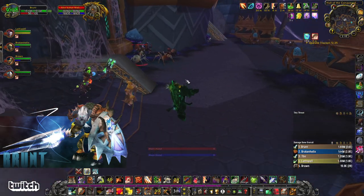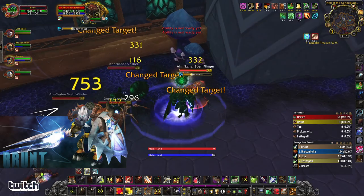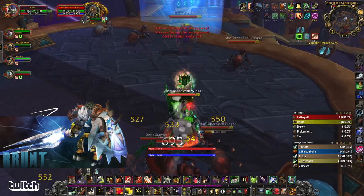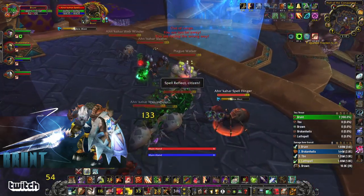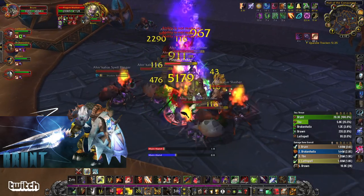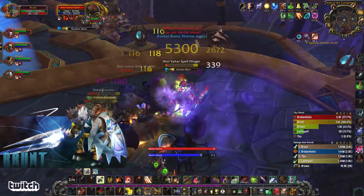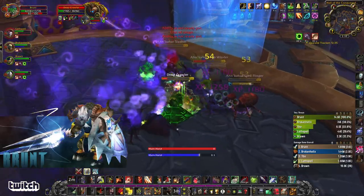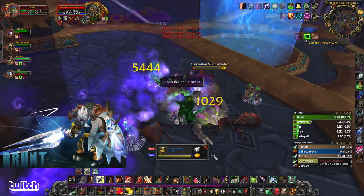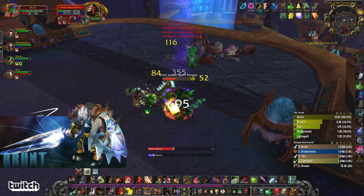Now we're going to do another big pull. If you're just in a regular pug group, I would probably advise against doing something risky like this. But for the purpose of showing a speed strat, I'm just going to pull all of this and get some Spell Reflects up. I'm also going to mix in a War Stomp because I'm a Tauren. My party members know that on big pulls like this, we pop the big cooldowns — Bladestorm, Blade Flurry for the Rogue, plus Killing Spree.